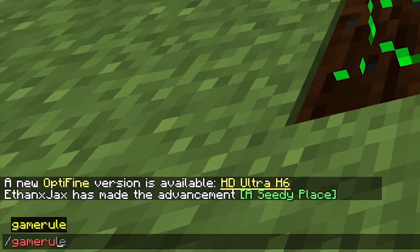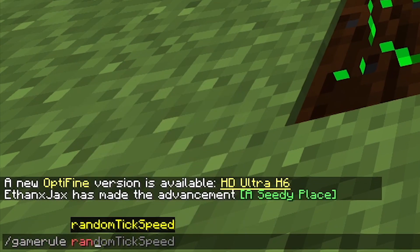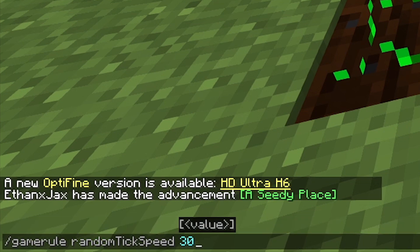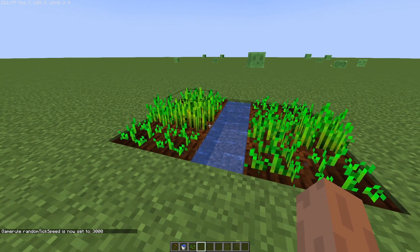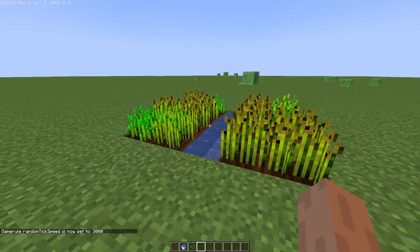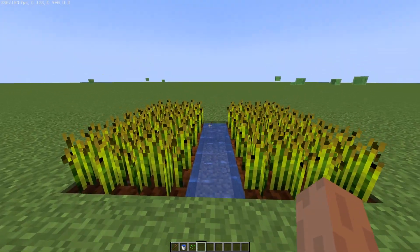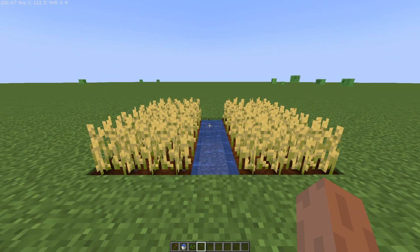Press slash, write gamerule, space, then type 'random' and hit tab to autocomplete it. Space again, then put a value like three thousand or something. As you can see it's growing, growing, and growing — and there you go, a fully grown farm.